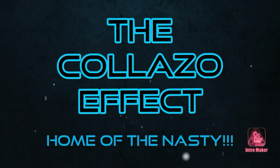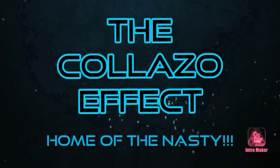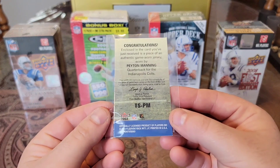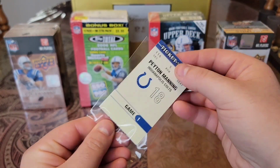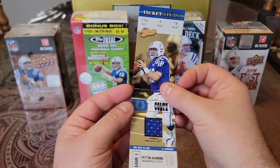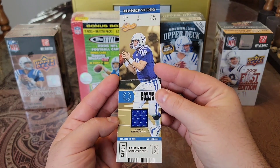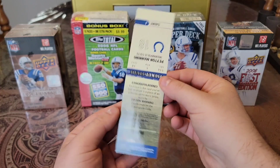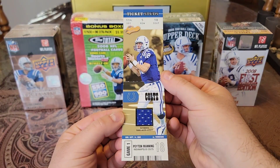You are watching a master at work. So we'll start off. I have an O3 Fleer Skybox Ticket Studs. And the cool thing about this card is it actually opens up like a ticket stub. And you have a game-worn piece in there. Fleer Authentics. Just a really cool looking card. Love the fact that it opens up.